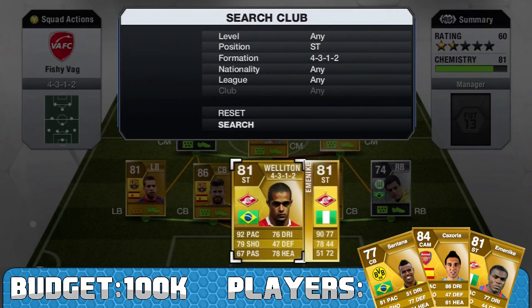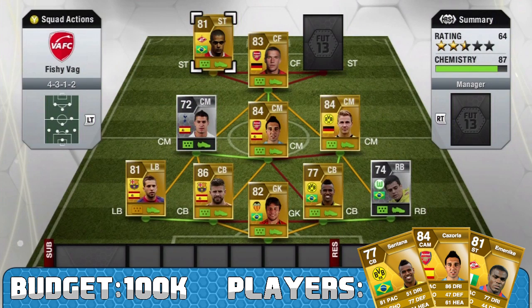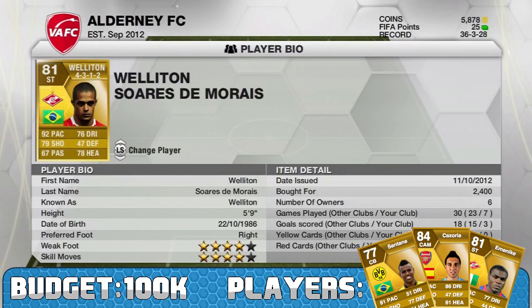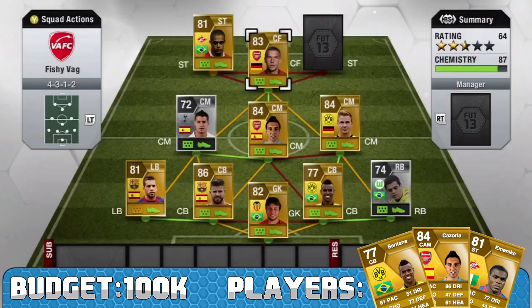Three star skills - I would have loved four star skills - but a really really good player. If you're put off by three star skillers, I'd recommend giving this guy a go because you never know, you might like him just like I did. My first striker is a very obvious choice - I've gone for Wellington. This guy is really really sweaty but I've still chosen to use him. He's got 92 pace, 79 shooting, 67 passing, 76 dribbling and 78 heading.